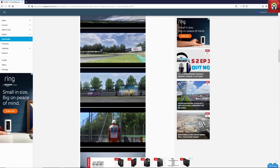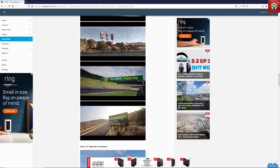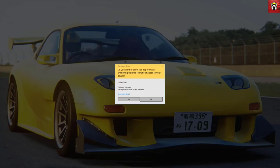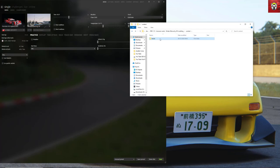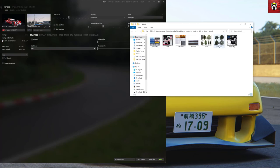This mod comes with a mini installer. I'm going to do a dry run to show you how it works. Once the file is extracted and opened, you'll see a jsgme.exe — you would normally run this inside your Assetto Corsa folder and directory. Once you've done that, you can choose any of the available mods on the left, highlight them, press the arrow, and that will install them. In the folder you can see it has extracted a number of tracks — these are the additional graphics decals it's going to install.